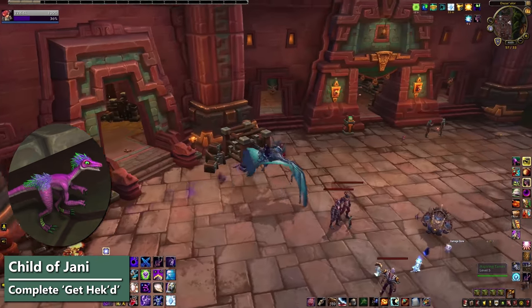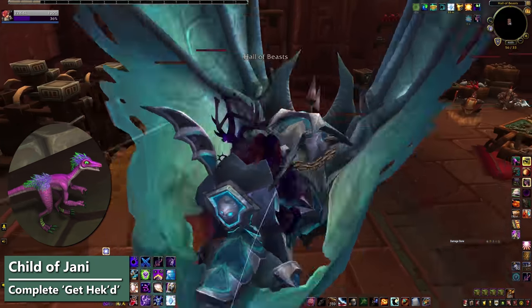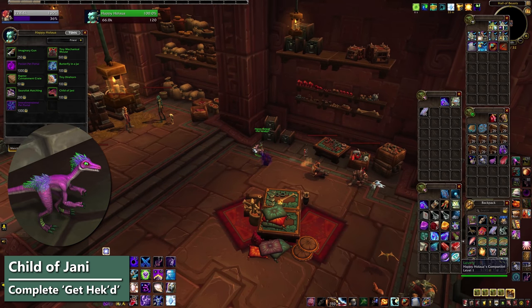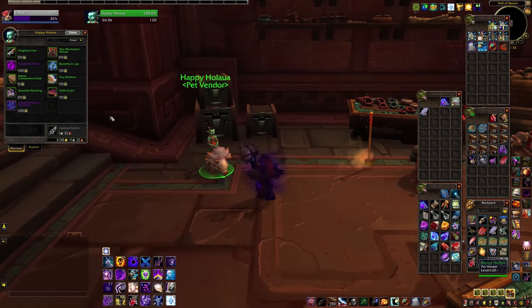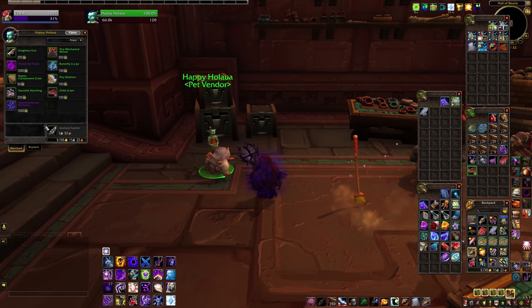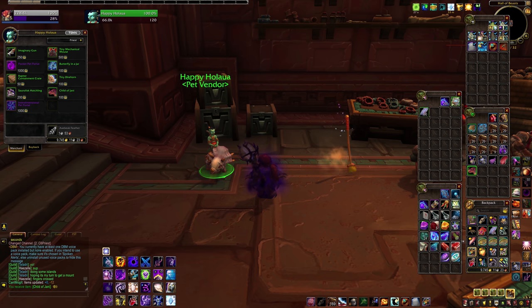Conveniently, Halawa is actually friendly to both factions and isn't that hard to get to for Alliance. If you do Get Hecht on your Alliance character, you can still get up there and buy the pet. The other two unlocks do require Horde-specific quests though, so the only way for Alliance to get those is either a Horde alt or the Auction House. All this stuff is cageable.